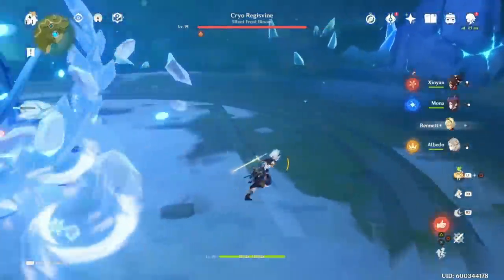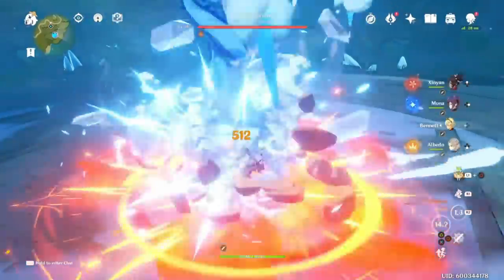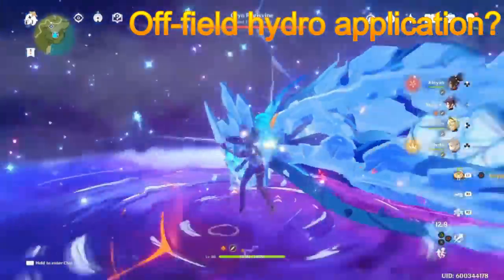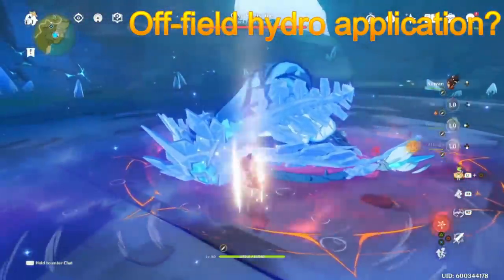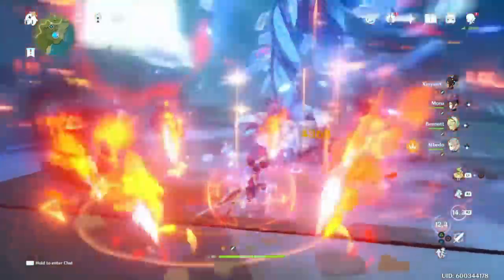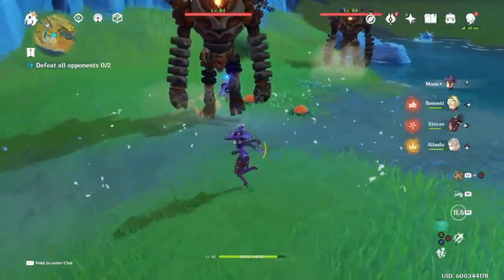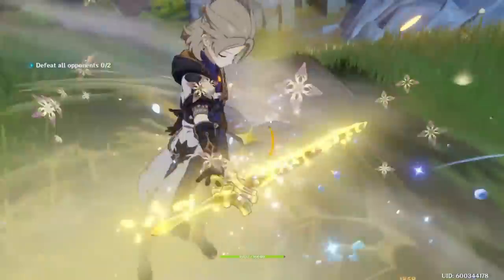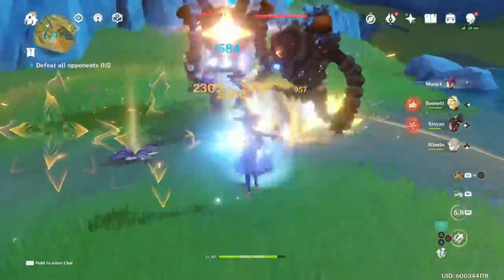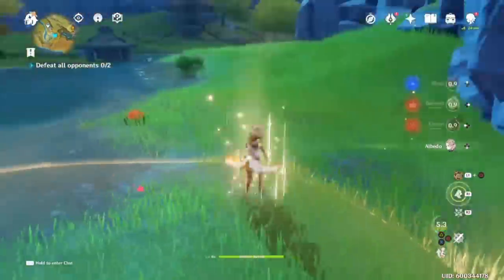So let's talk about Kokomi's multi-dimensional capability versus master-of-one hydro characters. Off-field hydro application: as we all know, Xingqiu dominates off-field hydro application for pyro teams. He provides single-target, fast, mobile hydro application, damage mitigation, resistance to interruption, and minor healing. This lasts for 15 seconds. Truly worthy to be called a six-star character if you have Sacrificial Sword.